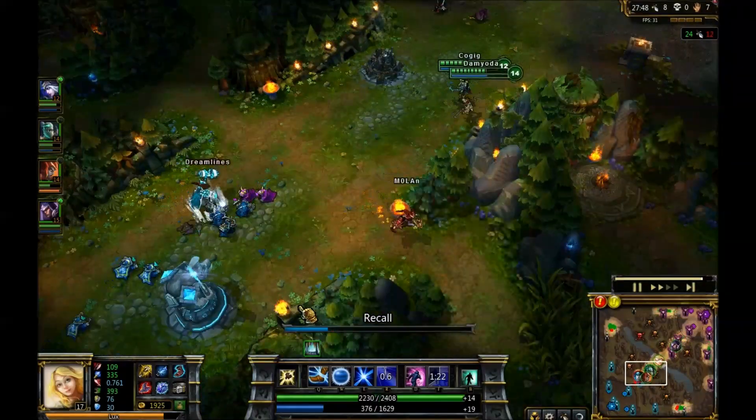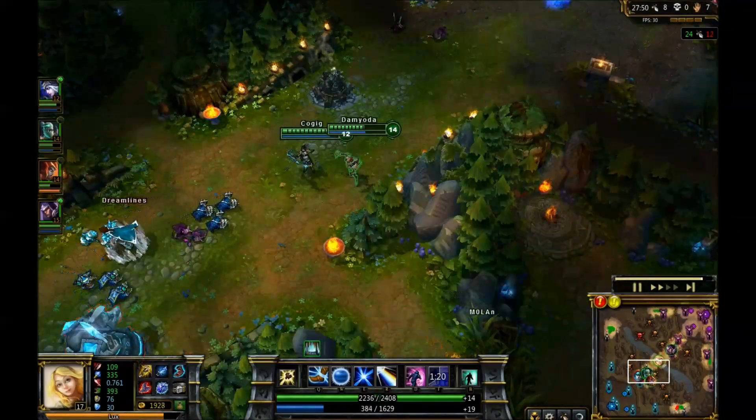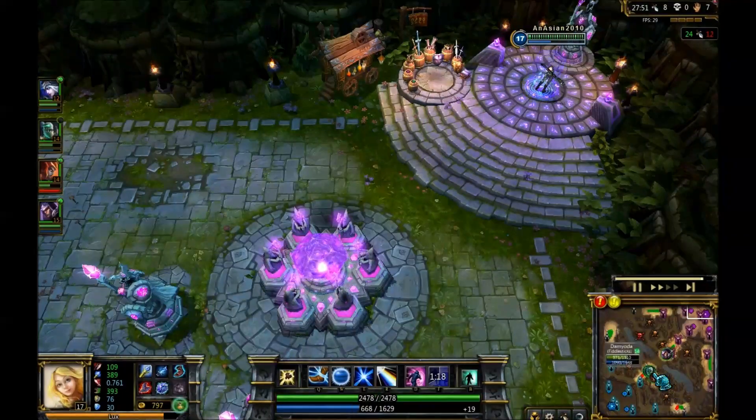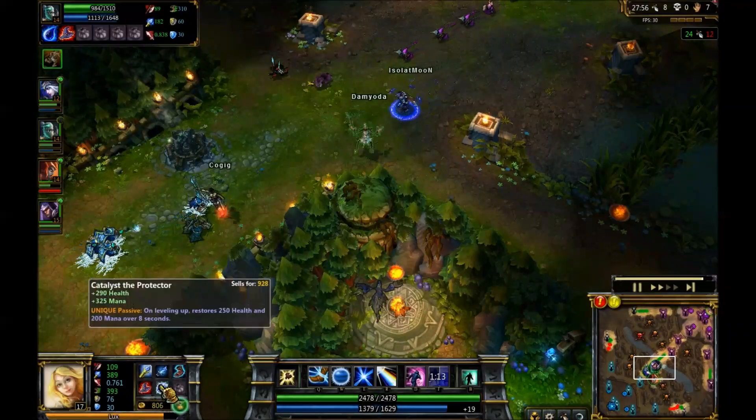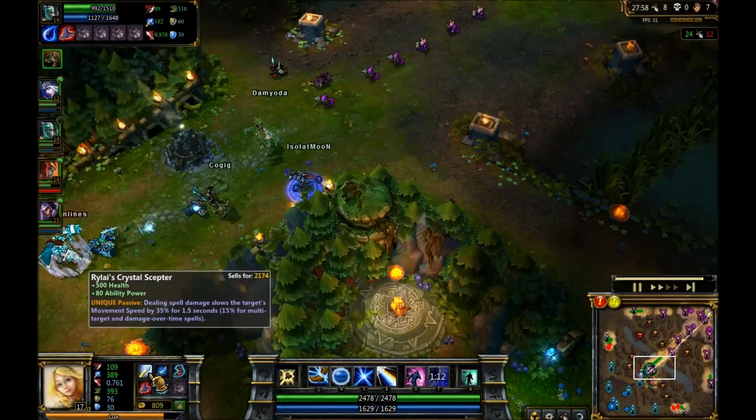Shaco is going down — toss out the Q doing some nice damage, AoE with the E doing additional damage to Shaco and picking up the kill. Kennen — Shyvana and Fiddlesticks will take that kill. Nice teamwork by our team right there. That was a bad move for them — they know I can snare two of them at the same time, which is exactly what happened: tossed out the E, they were slowed, taking extra damage.